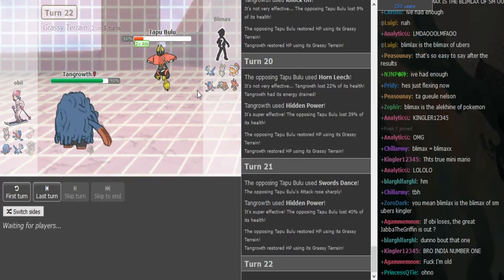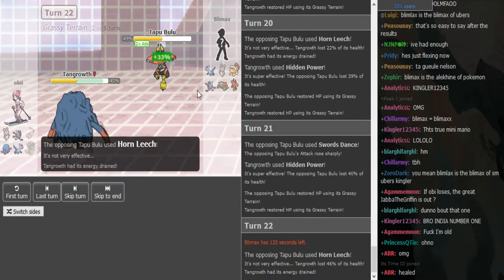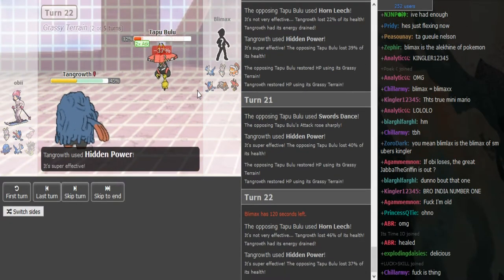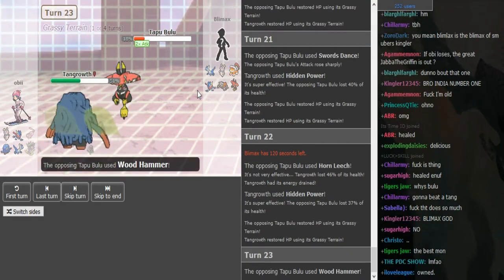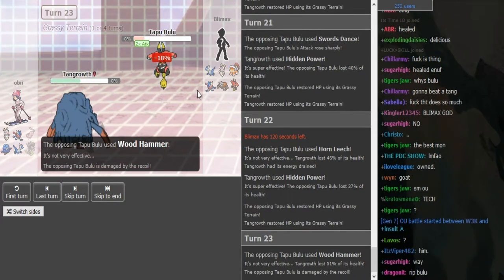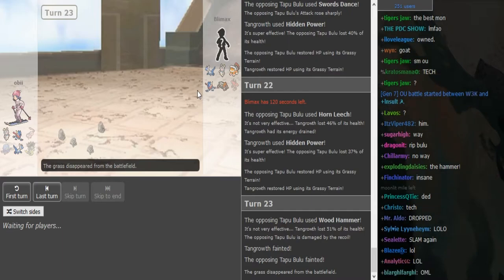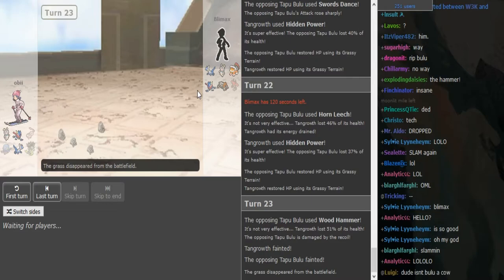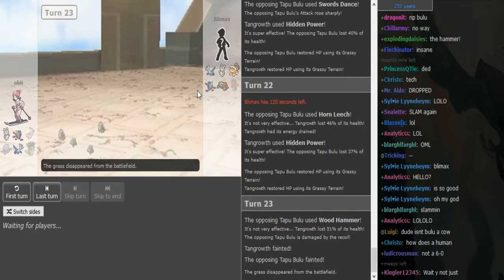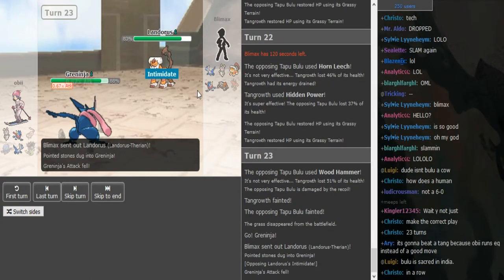He gets enough health back to survive another Hidden Power. The only hit doesn't kill, but Wood Hammer kills. That explains the Z-Bloom Doom — Wood Hammer is so crazy. I've seen it crit and do like 60% to Kartana — 66% from Z-Bloom Doom, even four times resisted. I know it's Grassy Terrain-boosted and Bulu is strong, but still.